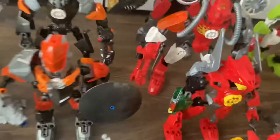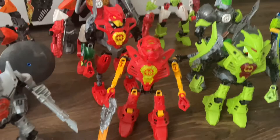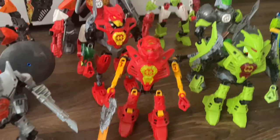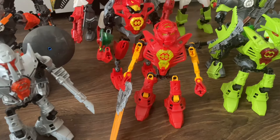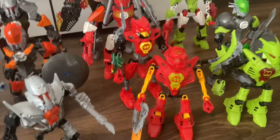Here we have the one I have the most of currently, which is Furno. You can see his 1.0, 3.0, 4.0, and Brain Attack — which is the 5.0 form. I actually also have the 2.0, which is the base of how I made a MOC. However, back when I was a kid, a friend from school lost Furno's helmet when I lent him the figure, so I just took that one apart. Technically I have the 1.0, 2.0, 3.0, 4.0, and 5.0.